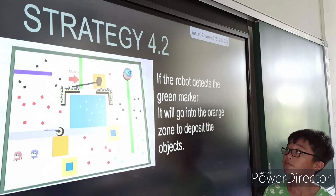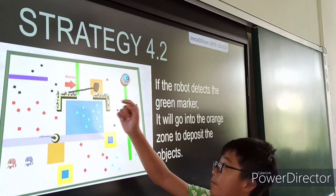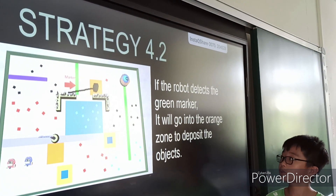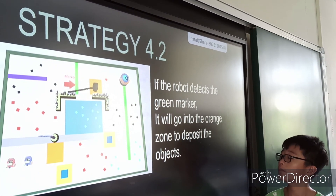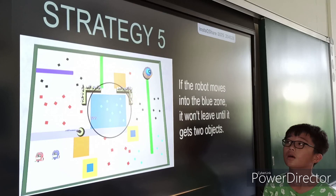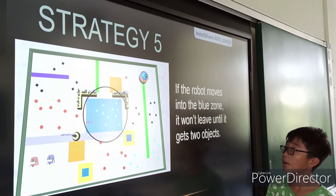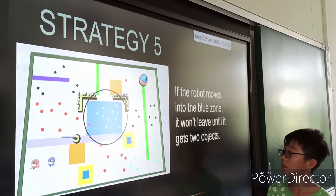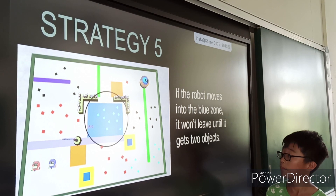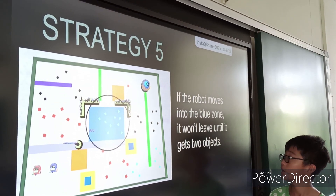If the robot detects the green marker, it will go into the orange zone. The robot will then go into the blue zone to deposit the object. Strategy 5: if the robot moves into the blue zone, it won't leave until it gets two objects.